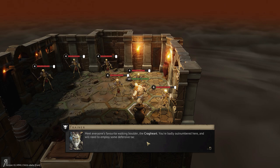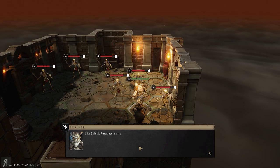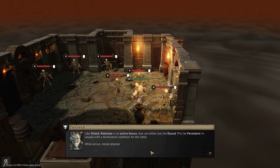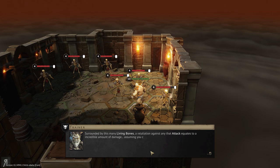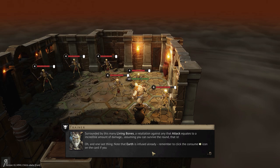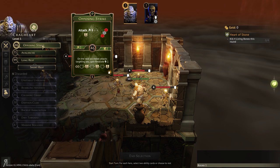You're badly outnumbered here and will need to employ some defensive tactics. Let's go over how retaliate works and see how we can use that to help Cragheart out of this mess. Like shield, retaliate is an active bonus that can either last the round or be persistent, usually with a termination condition. While active, melee attackers will have damage inflicted upon them equal to the retaliate value. Surrounded by this many living bones, retaliation equates to an incredible amount of damage — assuming you can survive the round.